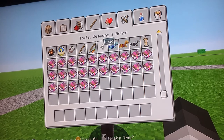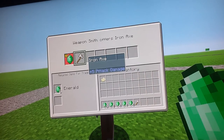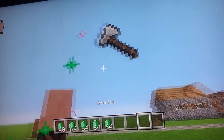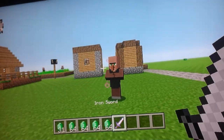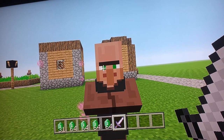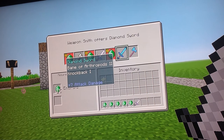Let me just get some emeralds so you can see what weapons he sells. Now there's an enchanted diamond sword — so if you get that, he'll have stars coming out of him and it will make him quite happy. He'll sell an enchanted diamond sword, and that is epic.